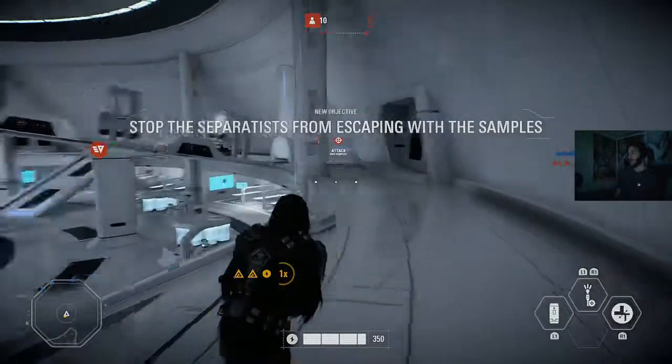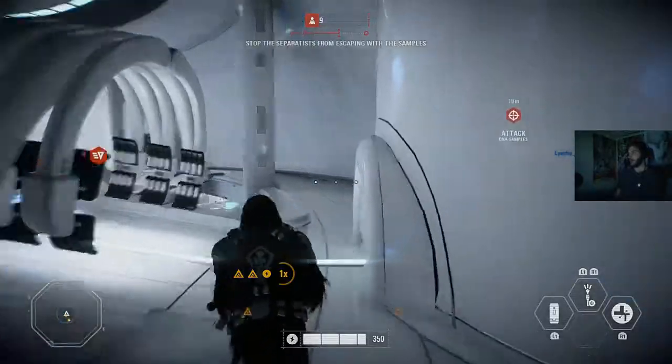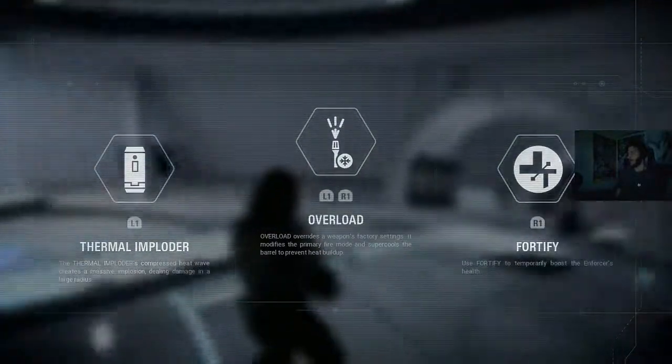What are my abilities? Overload thermal floater, 45. I don't know what any of that means. We got to go, we don't have to go.